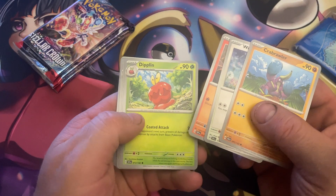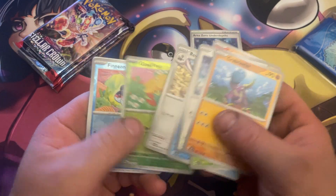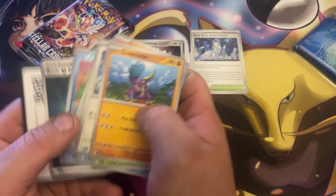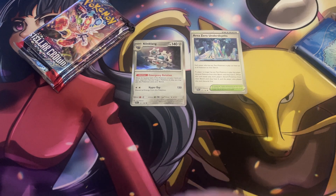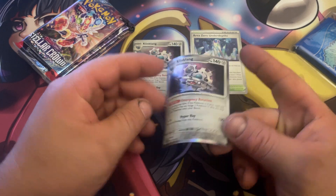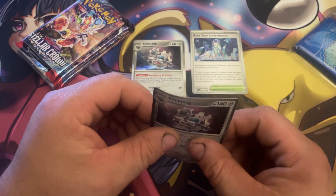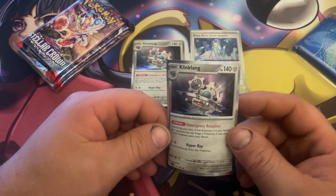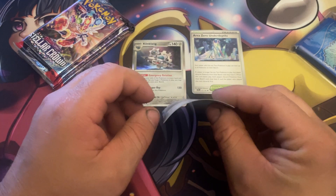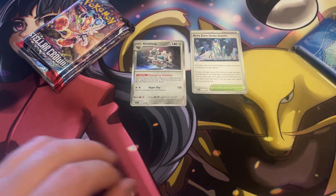I've been washing my hands all the time too. Pack one: Area Zero — nice! Crabrawler, Gossifleur, Finneon, and Klang. Speaking of Klang — the bonus pack I got from the Building Battle of this set at the pre-releases about a month and a half, two months ago — look at how bad this card turned out. No creases, no nothing — this is just the quality of the card. The whole pack was like this. Holy smokes, that's a lot of curve. Nothing of value in that one.